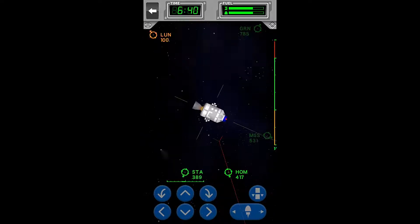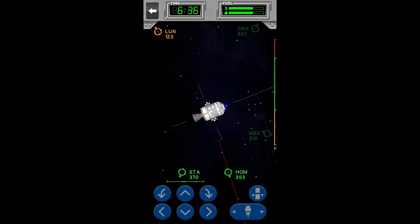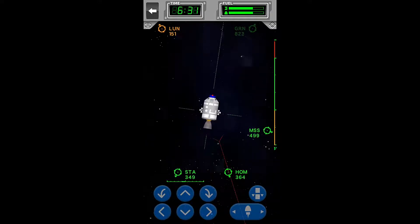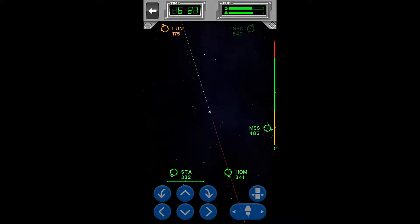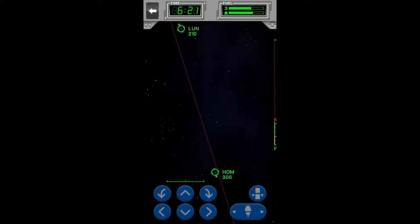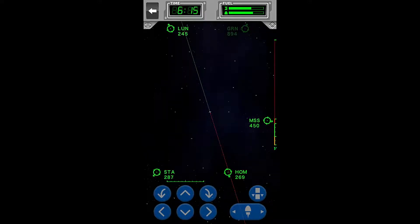We are going to use our main thruster to get us back towards home. Perfect — that's probably pretty close to where we need to be. We'll just keep turning, and then we'll stop ourselves at 180 degrees from our direction of travel, just like that. Perfect. Now we can hit reverse thrusters once, and we'll get flight speed. We're flying fast.